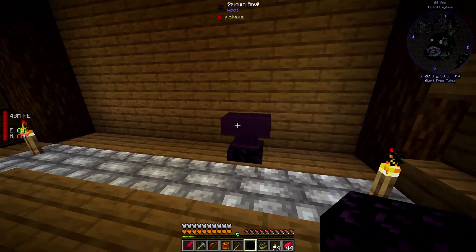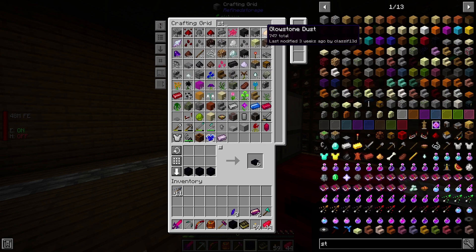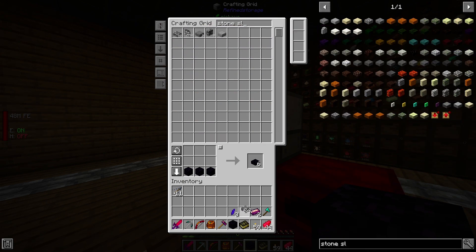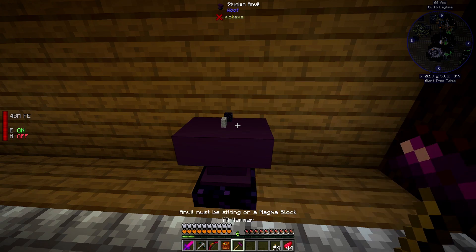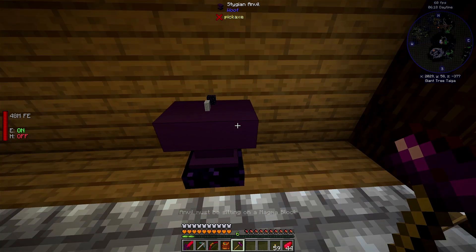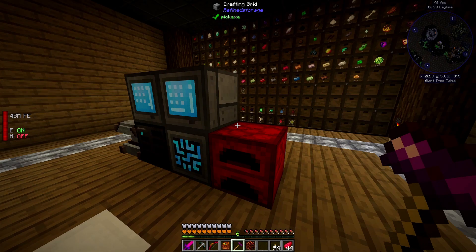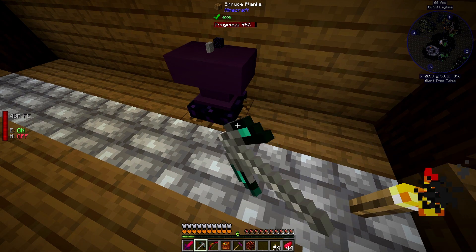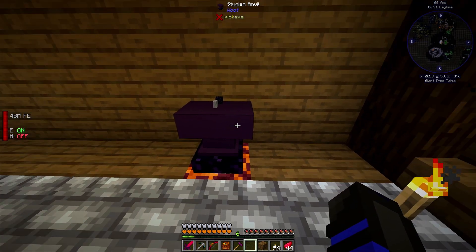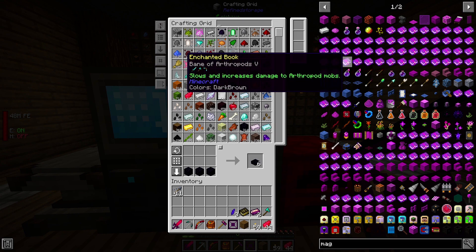We need a piece of obsidian, our hammer, and a stone slab. You put your base item down, then whack it. But the anvil must be sitting on a magma block. Luckily I just grabbed some magma blocks out of that dungeon. So let's mine this up, put a magma block there, and now we have a die. I hope we don't have to do that every single time.